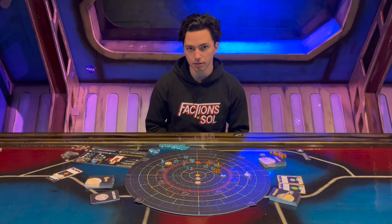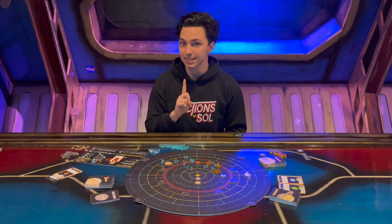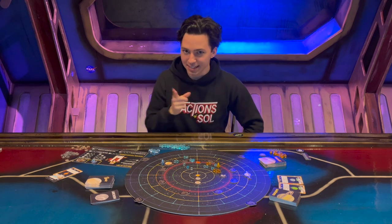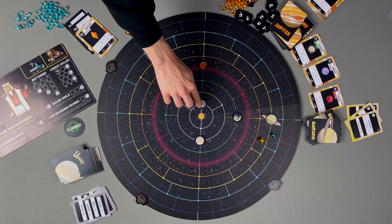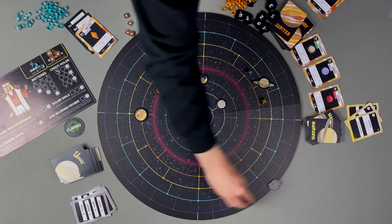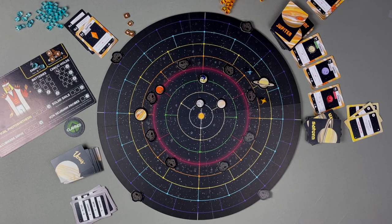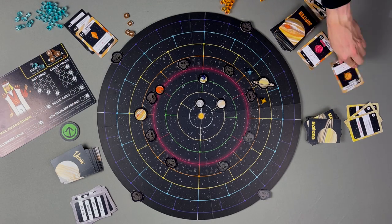Once all players have passed, conclude the main phase and move to the upkeep phase. In the first-time player version, start by producing energy and resources from all explored exoplanets. If this is the third era, cease playing and tally victory points. Otherwise, remove all energy from the game board, move all planets one step counterclockwise starting with the innermost, remove all asteroids, shuffle them, and replace them on the asteroid belt and Kuiper belt if applicable. If the leader token is unclaimed, pass it one player to the left. Finally, refresh the Jupiter market by discarding all three cards and placing three fresh ones.